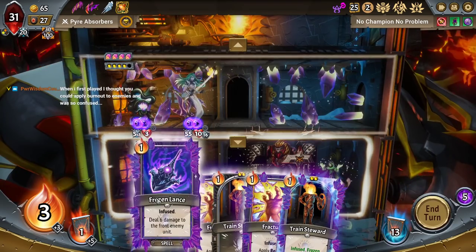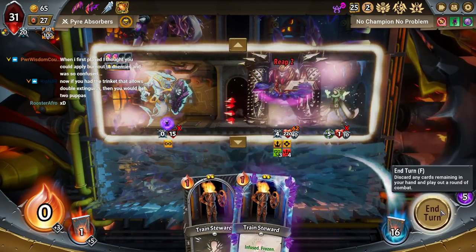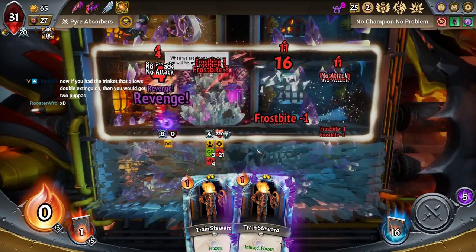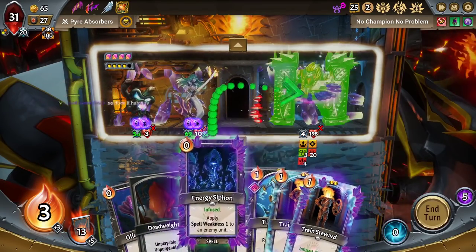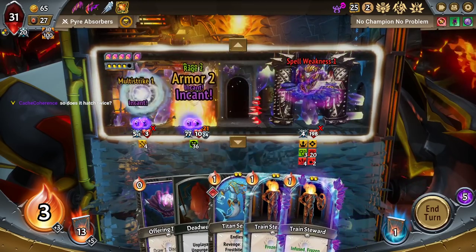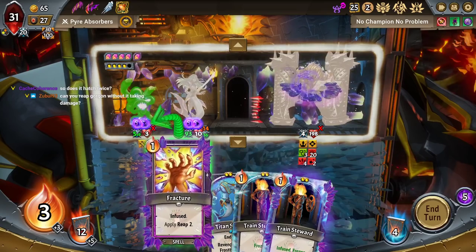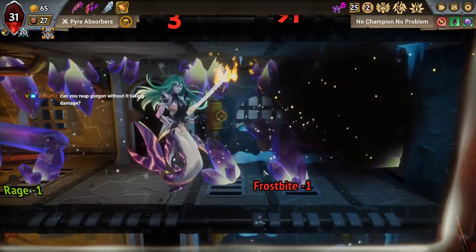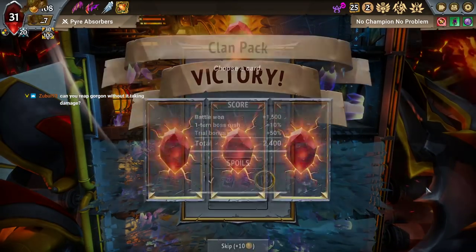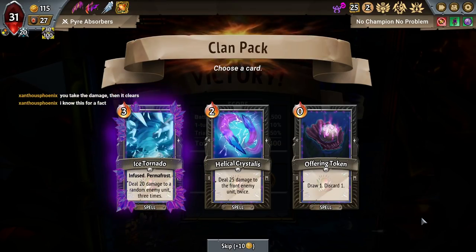This lady thought you could apply burnout to enemies and you were so confused. There was actually a mod that lets you do that — that was pretty interesting. Because if it was double extinguish, then I would get two pupas. It does not hatch twice. You were correct. The real takeaway here is that even if the wording seems like it checks out, this game has some things that are unclear.